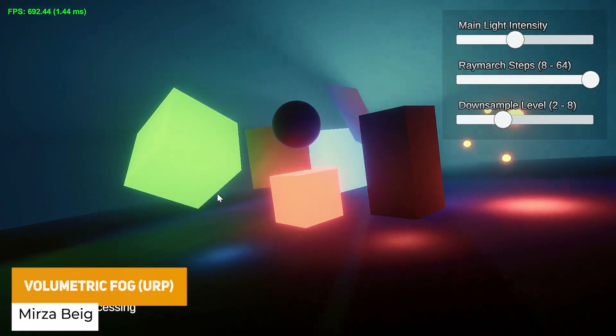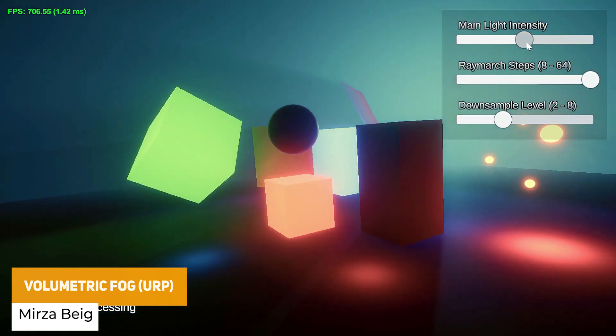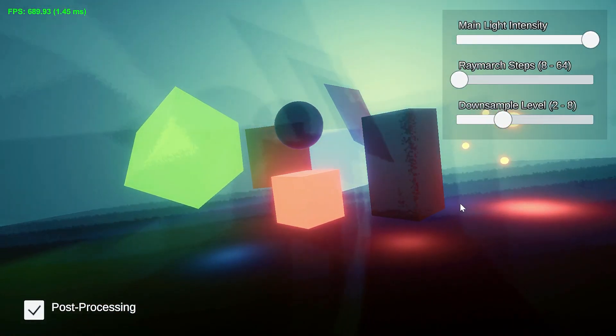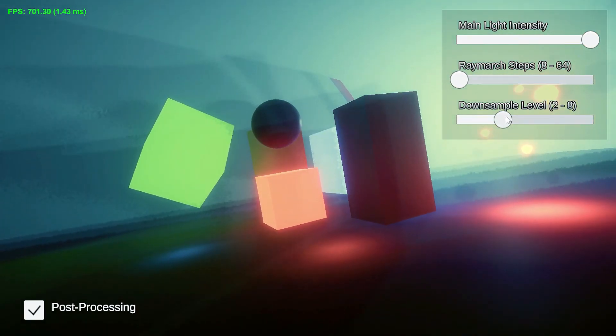The next one is the volumetric fog for URP, which allows you to create ray-matched volumetric fog specifically for URP and is suitable for low-end hardware too.